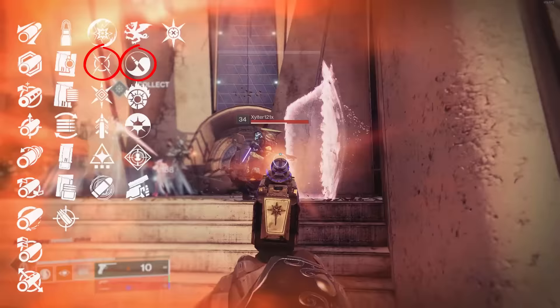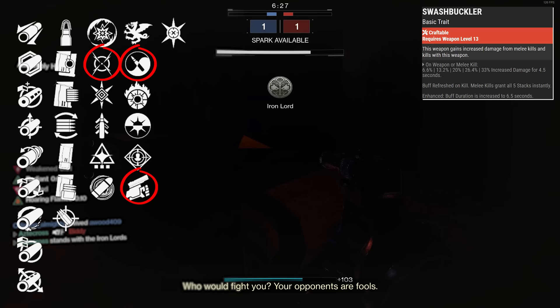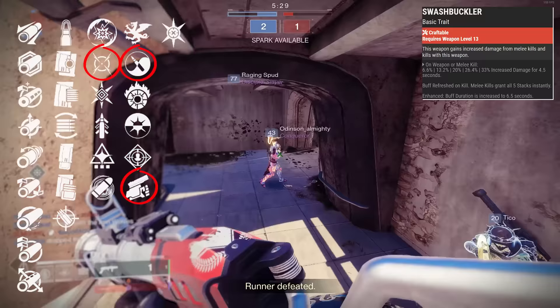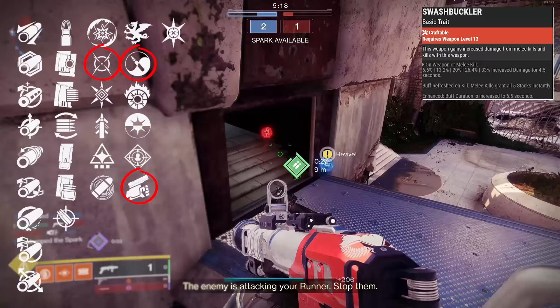Moving Target was snagging shots, and even though Eye of the Storm was really nice, I actually found Moving Target to be better. We also played with Swashbuckler, where the weapon gains increased damage for an improved duration from melee final blows as well as defeating targets with the weapon. Swashbuckler is really nice with a sidearm, especially if you like to run around and get a shoulder charge off on an enemy — you could suddenly have Swashbuckler times five, which is 33% more damage. That's an easy three-tap with Drang, dropping that time to kill down to 0.4 seconds. The only sidearm to beat that is Trespasser. Getting Swashbuckler times five with a melee-based build is really not that difficult.